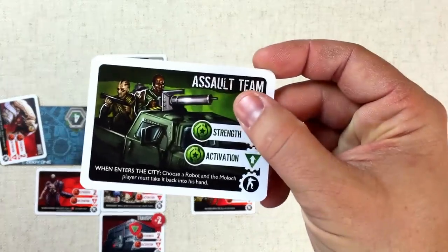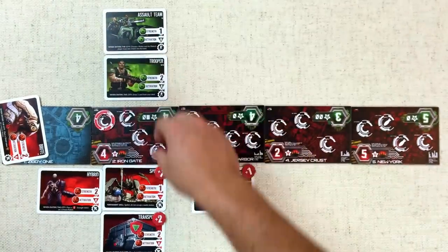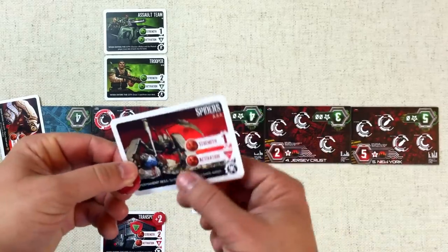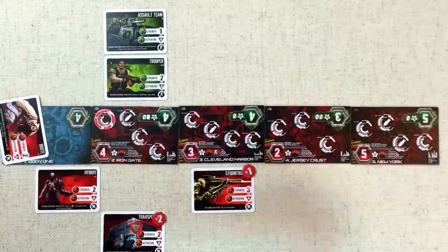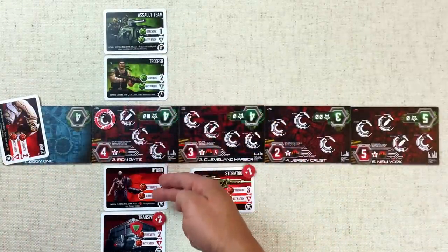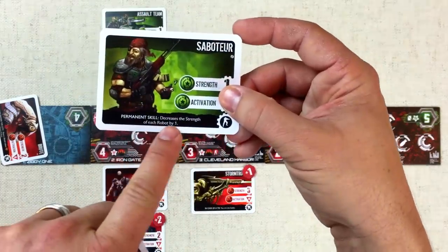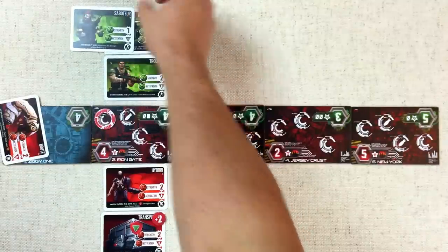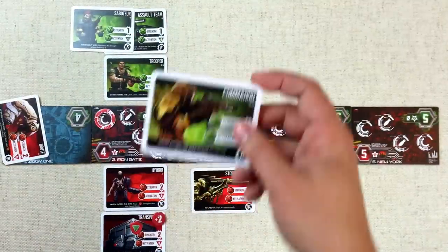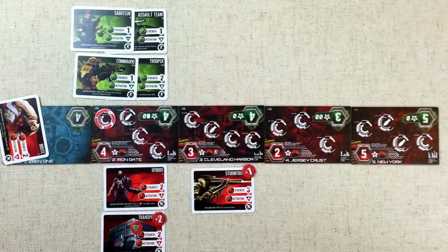The Outpost plays the Assault Team, choosing a robot on the Moloch side and returning it to their hand. They return the Spider — it doesn't have amazing abilities here and it removes its plus-one strength bonus. The Outpost is now at three power, Molochs at six. So the Outpost plays the Saboteur, reducing the strength of every robot by one. Now the Outpost is at four and the Molochs are at four — tied. Next the Outpost plays the Commando: whenever it enters a city the Moloch player discards a card from the top of their deck — public knowledge. The Moloch lost a Pushback.